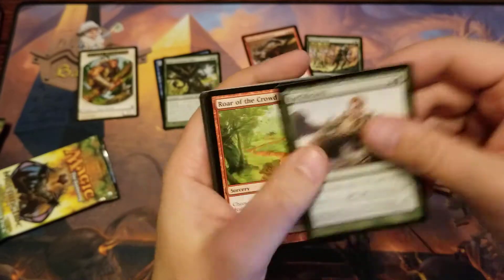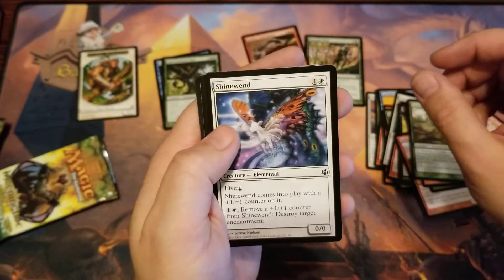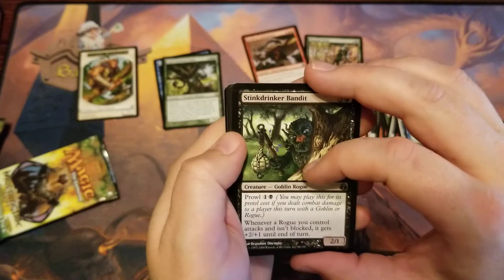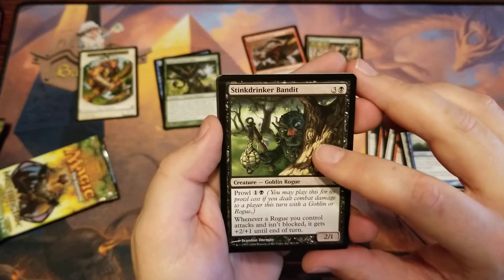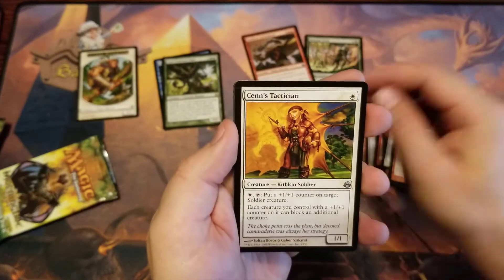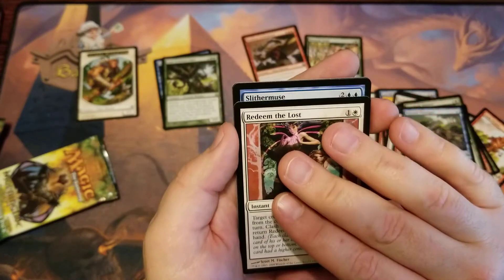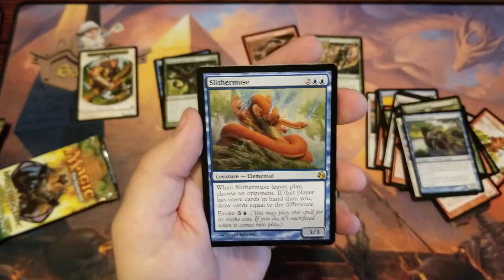Earth Brawn! Roar of the Crowd, Everbark Shaman, Shine Wind, Marrow-Wit Sniper. I'm pretty sure that was a foil back there and not a token, so that'll be exciting. Stink Drinker Bandit — what a name baby, hear that name! Stink Drinker. Sends Tactician, Redeem the Lost, and our rare — Slither Muse. Oh please be a foil rare!